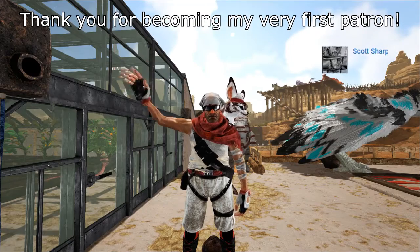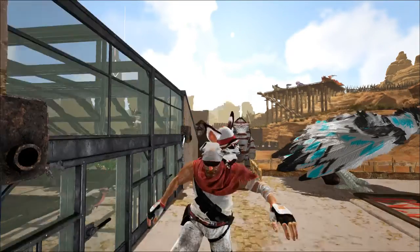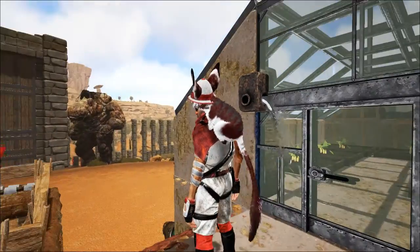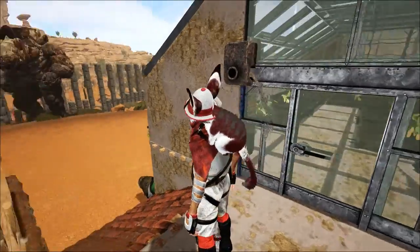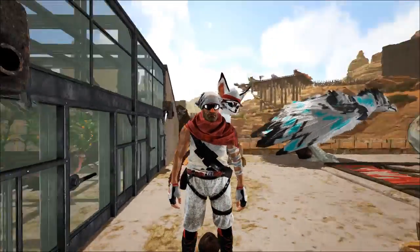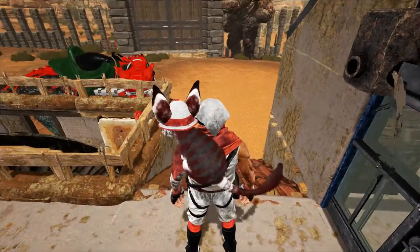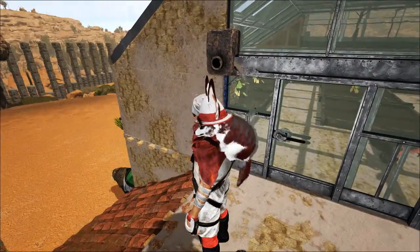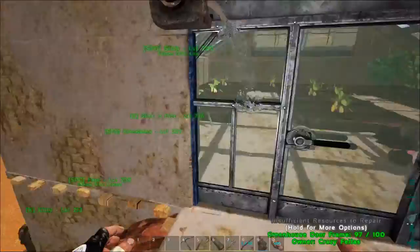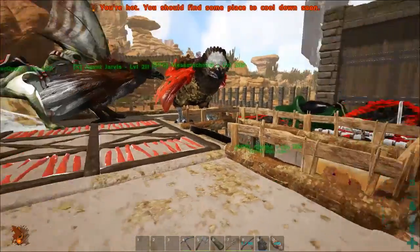Howdy folks, and welcome back to Arc Scorched Earth Adventures, with me, Scribdaw, and little Miss Ginger. I think we're going to keep her as our main Jerboa going forward. I like how that color scheme matches the rest, and I've bred a couple more times to see if we can get any more blackness on those stripes on the back, and I just don't see it happening. So we're going to stick to it — it was our first try, it worked beautifully, and we're going to keep her.